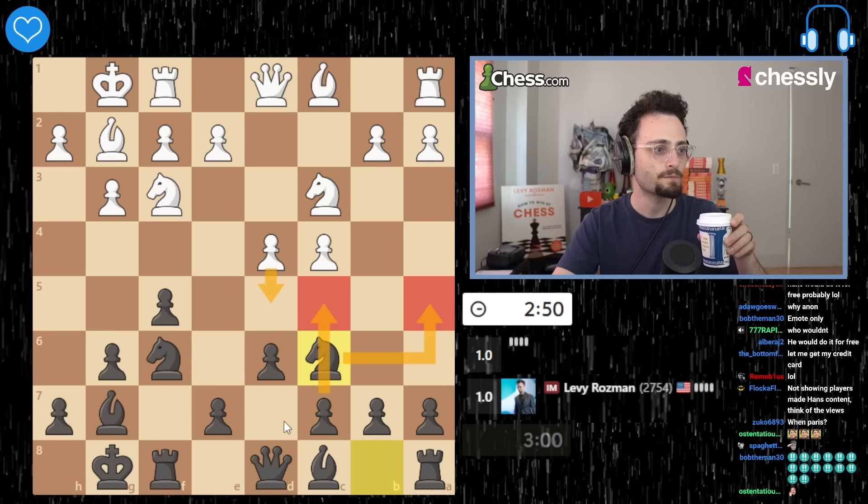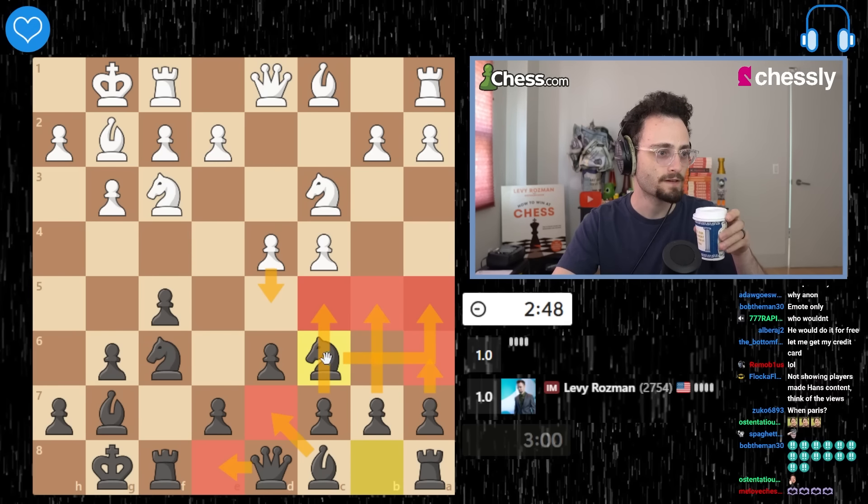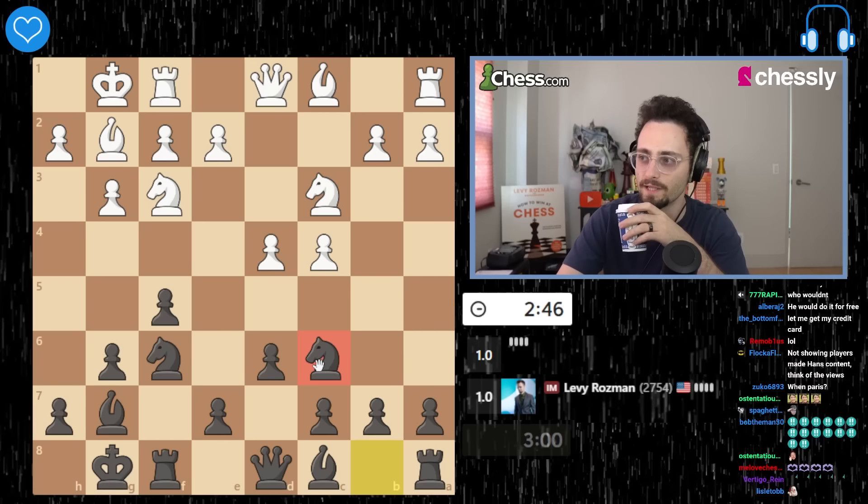Put the knight on a5, you play like c5, bishop d7, queen e8, a6, b5. This is also in my Dutch course, although I haven't played it in ages.